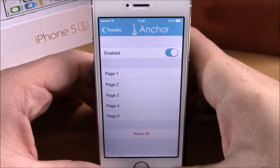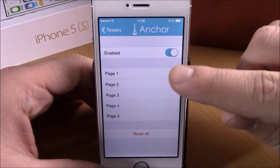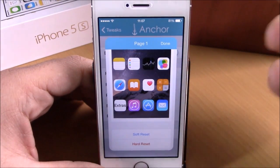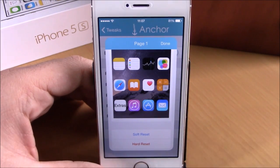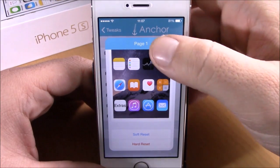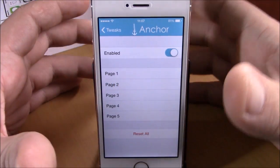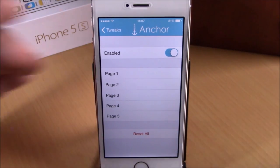If you go to Settings, you have an enable button for this tweak. Then you have your pages — you can go ahead and reset the layout for your pages by hitting Hard Reset, which will respring your device and reset the layout for that page. You can also reset the layout for all pages at the same time by hitting Reset All.